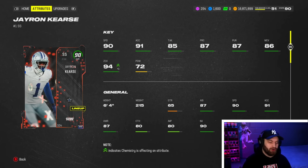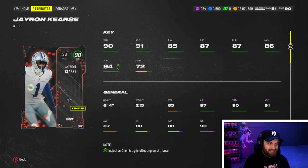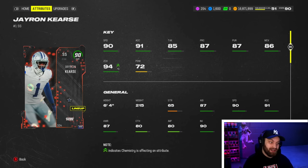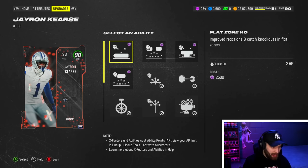A 90 speed safety — I will say Jayron Cursor, I feel like the next compass card they probably have to predict a little ahead of time because now we're starting to see 91 and 92 speed players all over the field. But with user, you can give up a little speed to get a tall guy like Jayron Cursor — he is 6'4", he does have 94 zone coverage with my strat card, 86 man, really good card across the board. The abilities are nice too — you can get every single KO.